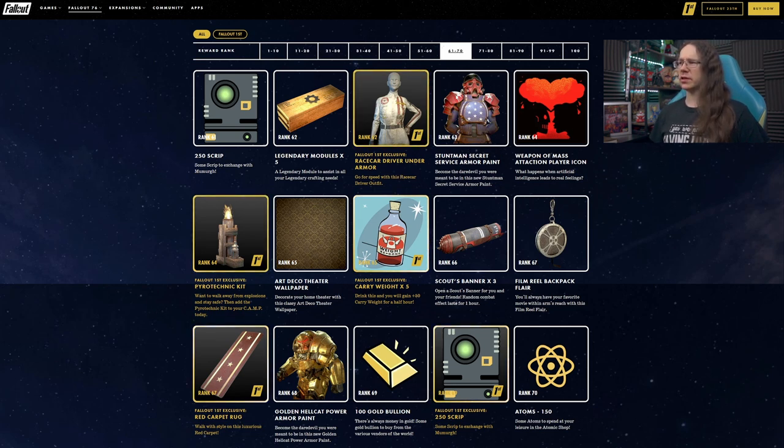Rank 63, we've got the Secret Service armor paint — not bad. The mask and helmet on Secret Service armor is always a bit iffy, but it's not so bad, that kind of works.